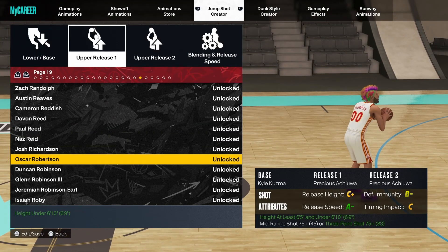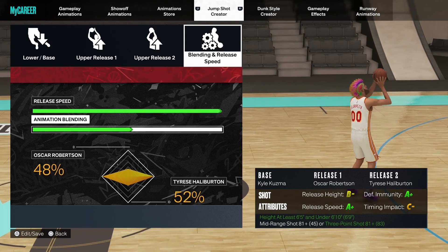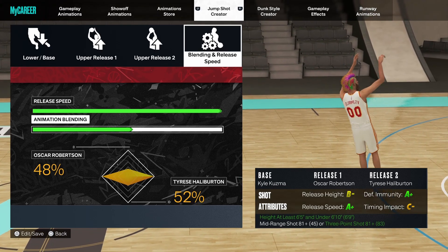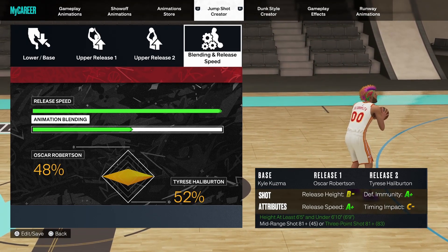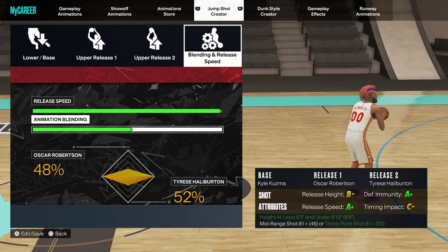When it comes to the actual jump shot, you want to go base Kyle Kuzma, release one Oscar Robertson, and release two Tyrese Halliburton. For the blending you want to go 48/52, and obviously you want to go max speed on the jump shot. When you look at the grades, the grades on this jump shot are really good — the only bad thing is the timing impact, and timing impact is the least important thing in a jump shot.